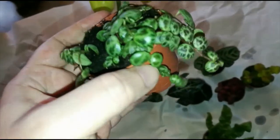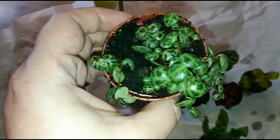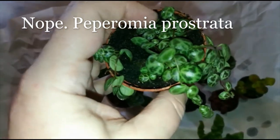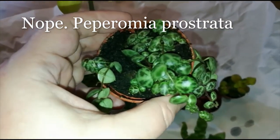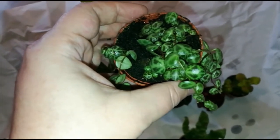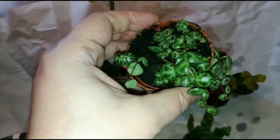And this one — I'm not sure what it is exactly, but I'm suspecting it's what you call a string of pearls. It looked half dead when I bought it because it was very dry, but I know these plants survive drying out and it seems like some water really helps. The big question is whether I'll be able to not drown it, because I tend to water my plants a little too much. I need to figure out a way to prevent that.